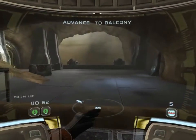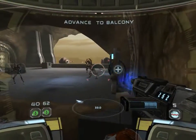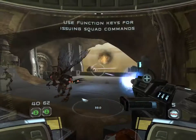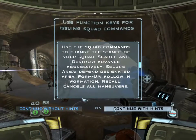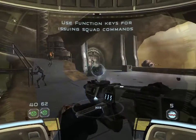Delta Squad forming up. Delta lead, you need to keep your squad focused and under your direction. Use your squad commands to get results. Take offensive formation. We've intercepted communications from Sunfax Planet.